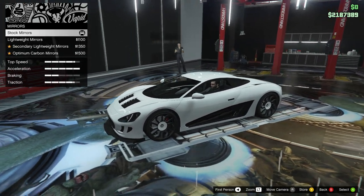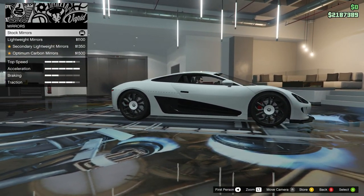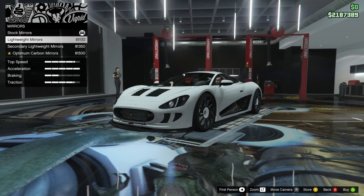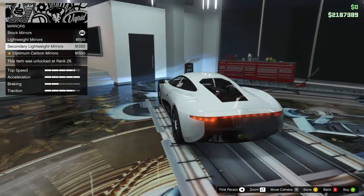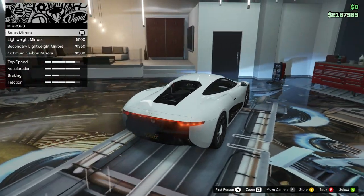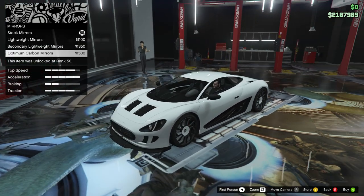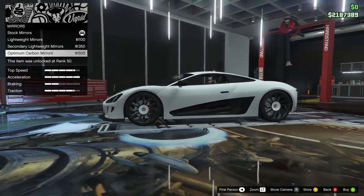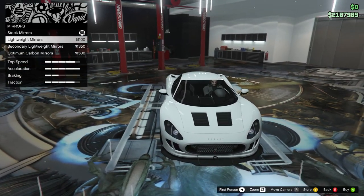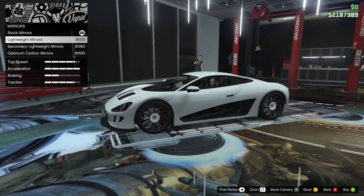Mirrors — really? I don't think I've seen too many cars with mirror options like ever. Lightweight mirrors, carbon base secondary lightweight — so that's your full black secondary. Optimum carbon — not really much difference, they're just painted. It's like carbon with black undercoat and full black. Well, for me — full secondary black, then lightweight. I kind of like that because it gives me that black and white together.